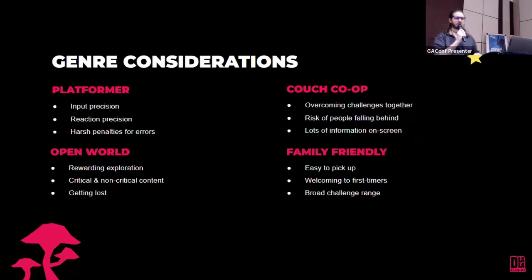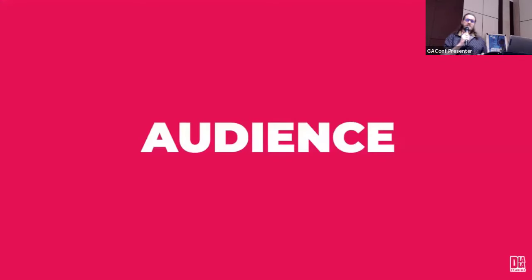Each of those genres came with its own considerations. Platformers tend to be about input precision and reaction timing. Open world games are about rewarding exploration, but you can get lost and confused. Couch co-op is about experiencing it together while meeting individual challenge needs. Lots of information on screen risks being overwhelming. Family-friendly means easy to pick up but enough depth to keep experienced gamers interested.